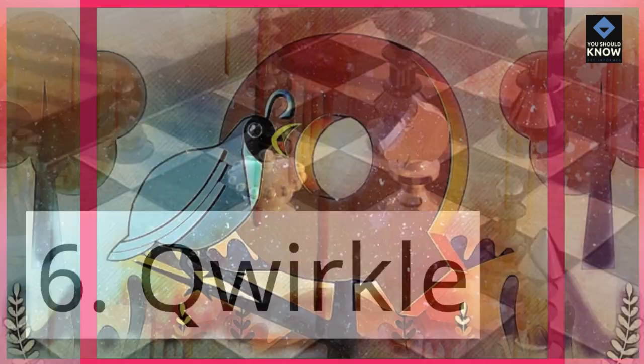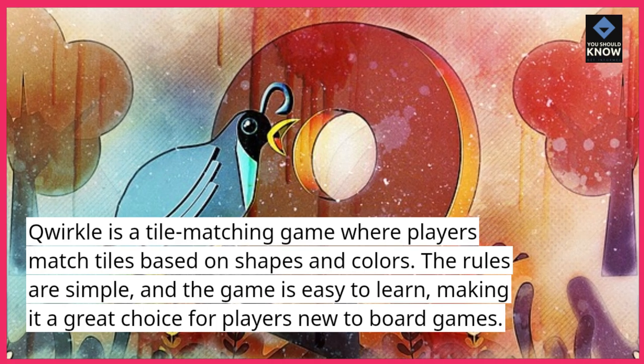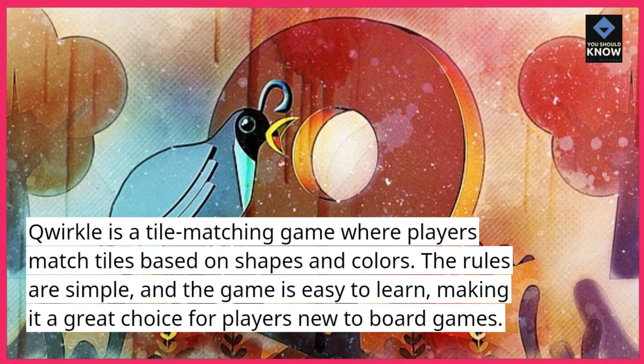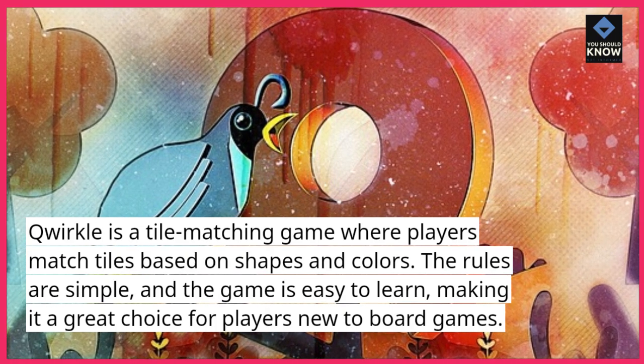Quirkle is a tile-matching game where players match tiles based on shapes and colors. The rules are simple and the game is easy to learn, making it a great choice for players new to board games.